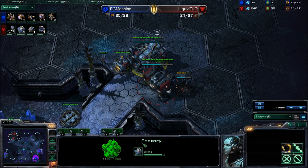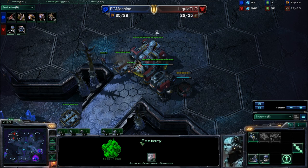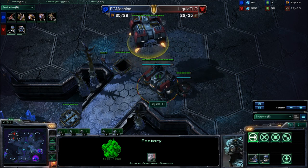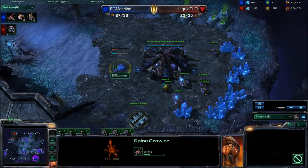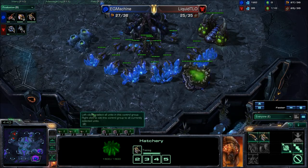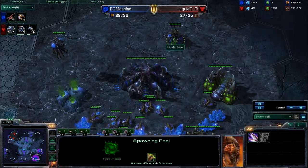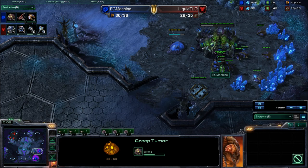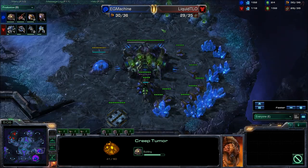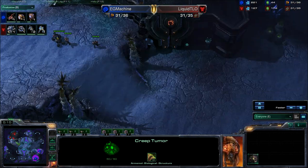We've got a reactor going down for TLO, which means you're going to see a lot of Marines, and a factory which is just about finished. He's flying off the factory, so we're definitely going to see some Hellion harass, which is fairly powerful against Zerg. But as you can see, there's a Spinecrawler, a Queen, and another Queen — plus he should be getting Speed very soon — and all of those are going to keep the Hellion harassment at bay, especially with the creep there, which means the Queens can get to the front lines pretty fast. Machine is scouting this out pretty well and is going to see the Hellion way before it arrives.